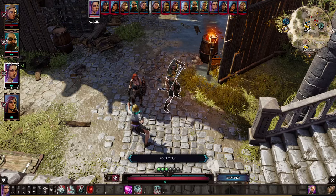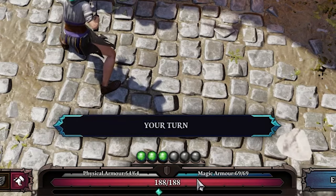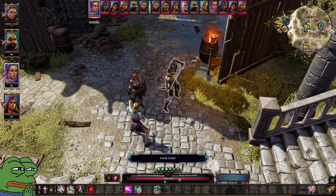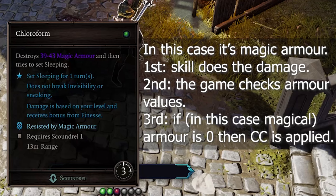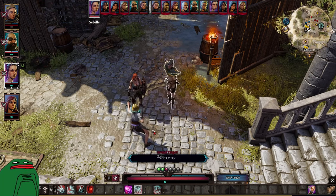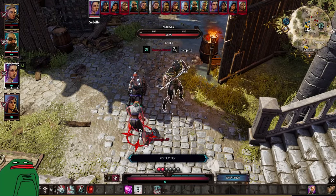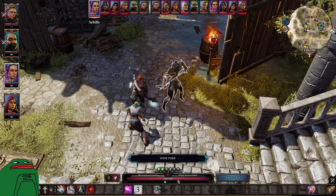Now we move to pretty important stuff. In this game, all characters have an HP bar and two defense bars: physical and magical armor. An overwhelming number of crowd control abilities — like knockdown, stun, freeze, etc. — are only applied when either physical or magical armor is fully depleted, so read the description of each skill. As a result, characters who lose their armor will suffer a lot, or worse, lose their turn completely. It doesn't matter how much HP you have if you're constantly denied from taking turns.